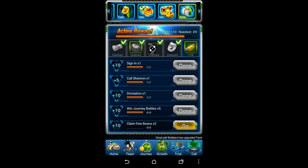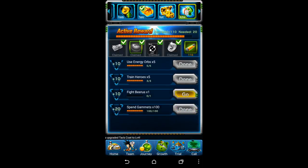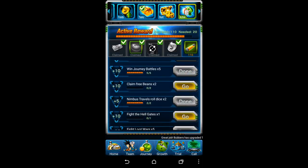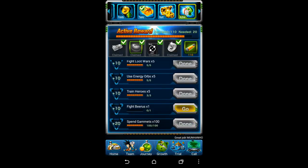For active player rewards, this is great because you can get your Sensu Bean every day. The EXP card in the middle, once you've done enough of these items, is really good, and the potions are pretty solid too. You need to do all these things within a 24-hour period — they're all pretty easy except fighting beers, which might be difficult depending on your login time. Claiming your two free beans can also be tricky because of login times. I normally set alarms so if I have my phone on me I can go claim my free beans. Come back and claim these because at the end of the 24-hour period if you don't claim them, you lose them.